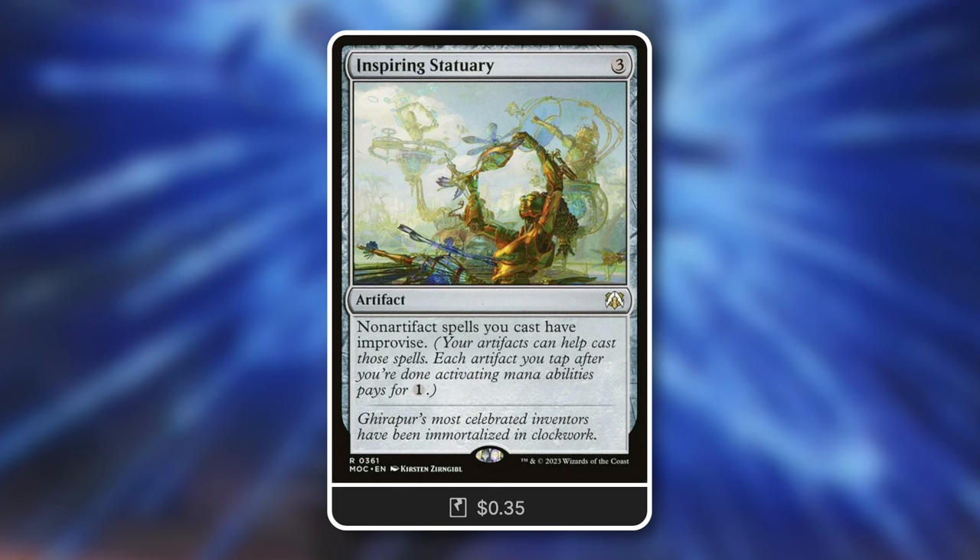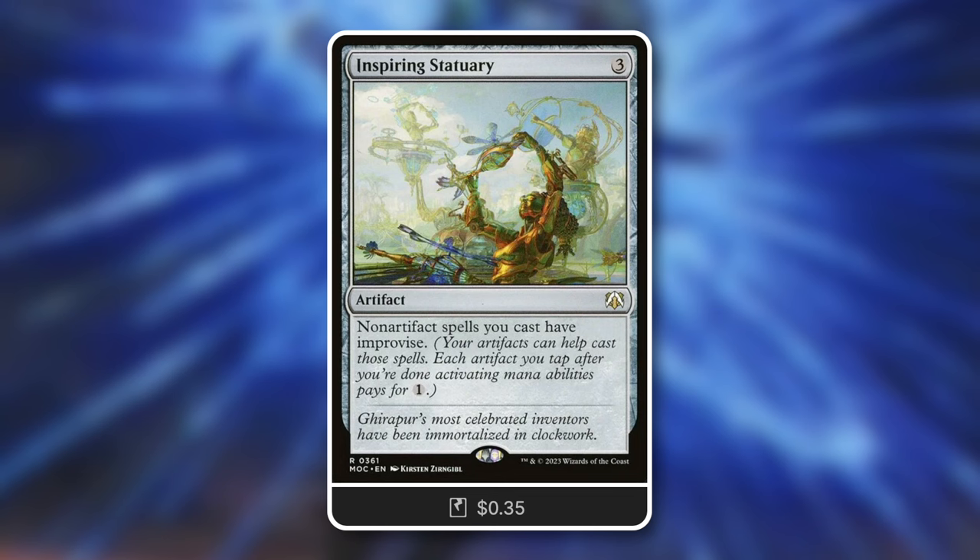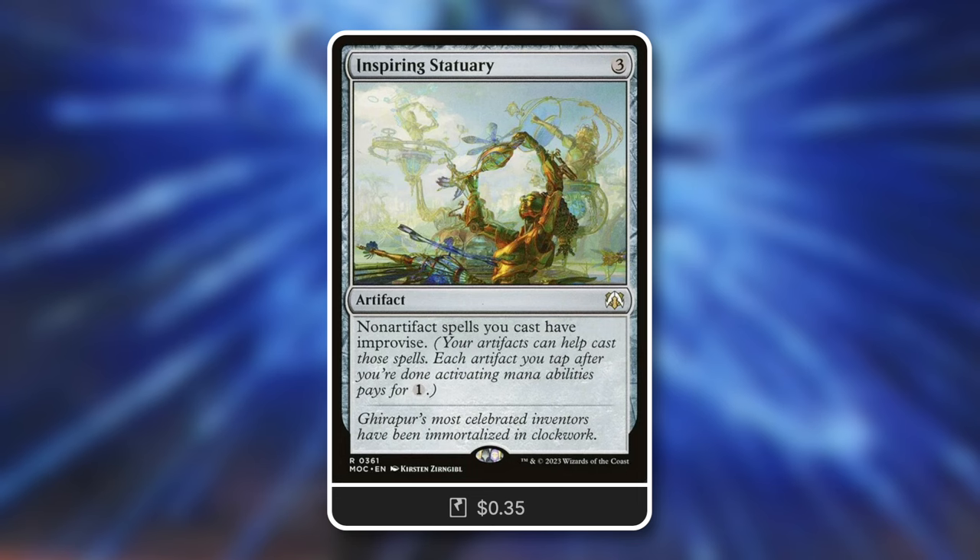Moving on - Inspiring Statuary is another great way to utilize those Junk tokens. Non-artifact spells you cast have improvise, so you can tap your artifacts for one mana each. You can tap your Junk tokens and your equipment to cast a lot of things very cheaply. Keep in mind it doesn't work for artifact spells though - that would be pretty broken.